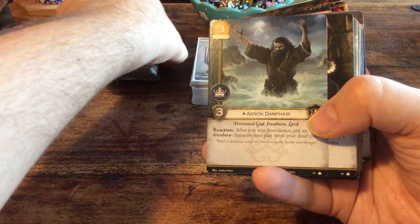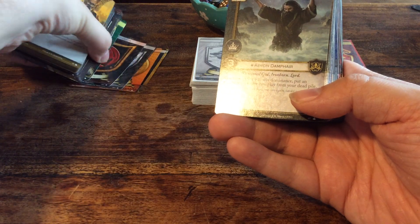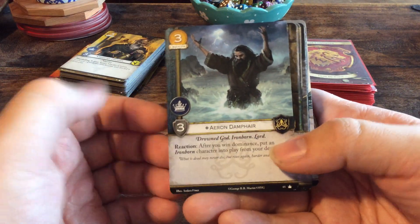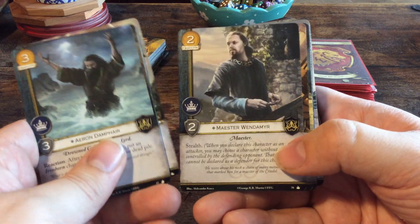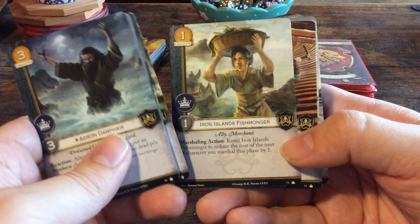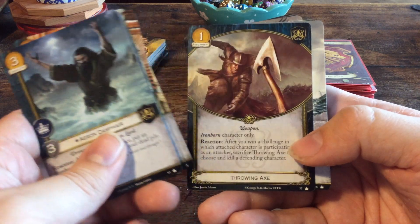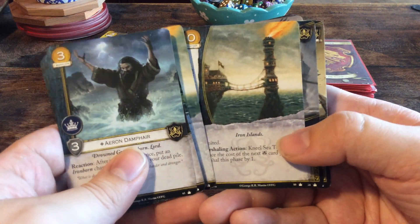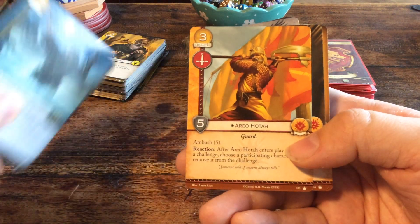Now for House Greyjoy: Aeron Damphair, Alanis Greyjoy, Asha Greyjoy, Balon Greyjoy, Euron Crow's Eye, Maester Wendamyr, Theon Greyjoy, Blackwind's Crew, Drowned Man, Iron Islands Fishmonger, Lord's Poor Shipwright, Salty Navigator, Throwing Axe, Great Kraken, Iron Fleet Scout, Sea Tower times two, Risen from the Sea, The Kraken's Grasp, and We Do Not Sow. That's it for House Greyjoy.